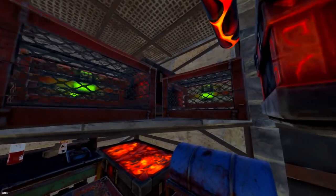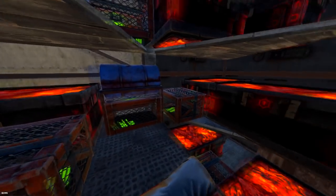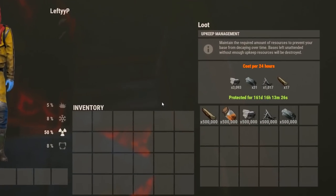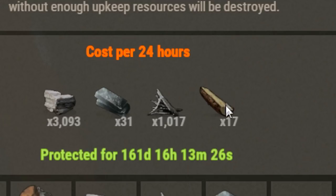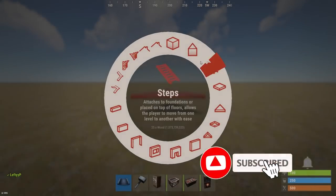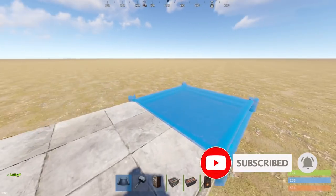We also have our level two, two more boxes, and a lot of small boxes. Coming into the TC room we have more small boxes and our TC. The upkeep on this is pretty easy to maintain, especially later into wipe.